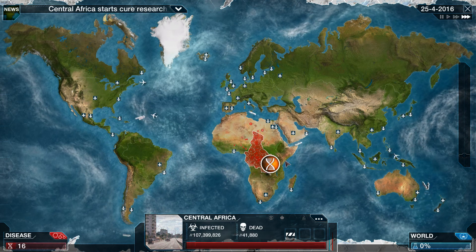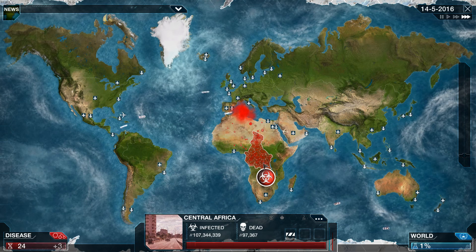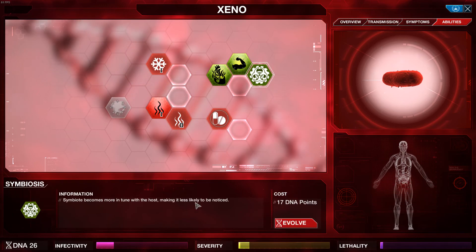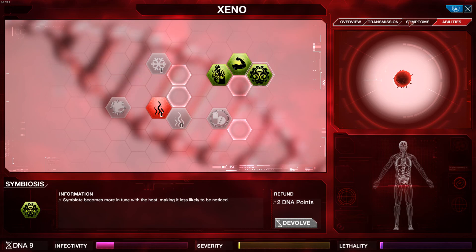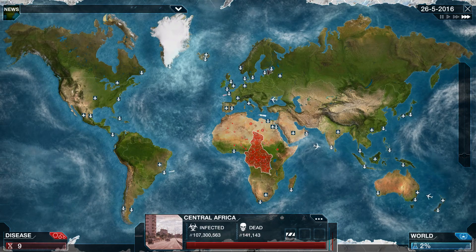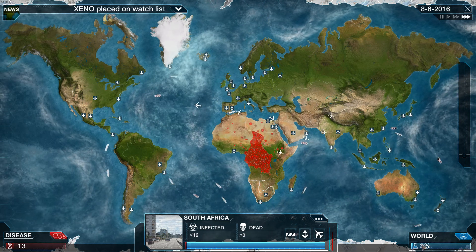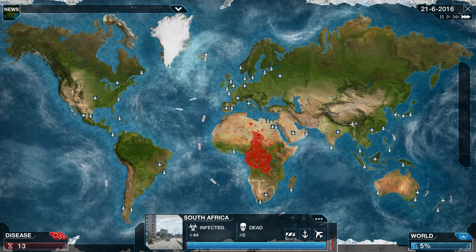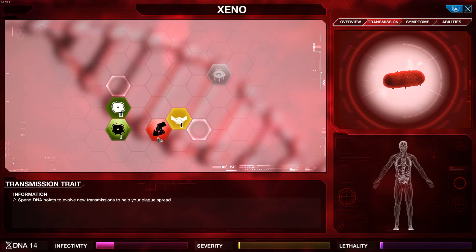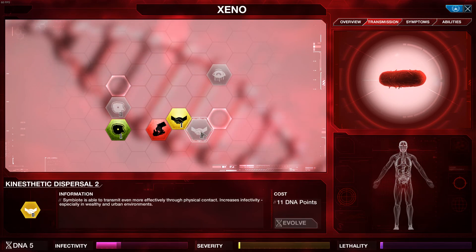Central Africa — they're working on a cure. Get away from her! We've pretty much taken over Africa so far but we need to slow down. We're gonna get the upgrade that makes it less likely to be noticed — might be a bit too late. Spreading a bit more. Cure progress is pretty quick though, I'm not sure we're gonna make this. Let's try some more transmission — physical contact, we're gonna get that, and we'll get the next one too.